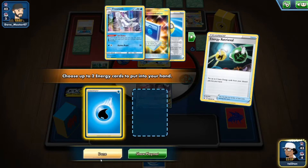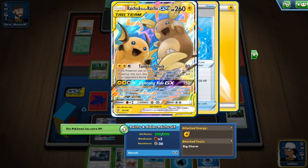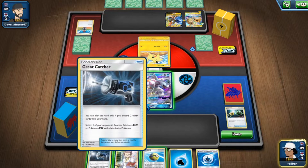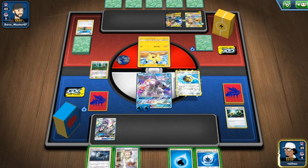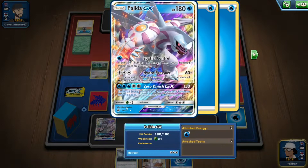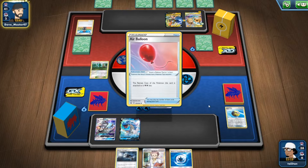Energy Retrieval — slapping energy onto Palkia and shuffling again. Drawing Great Catcher. I could use Great Catcher to shut down that Pikachu Zekrom, but I've used my energy for the turn. Going with Lapras V Max — keeping it for now, I know it's a risk. He might use Custom Catcher or Pokémon Catcher, but we'll see how this plays out.